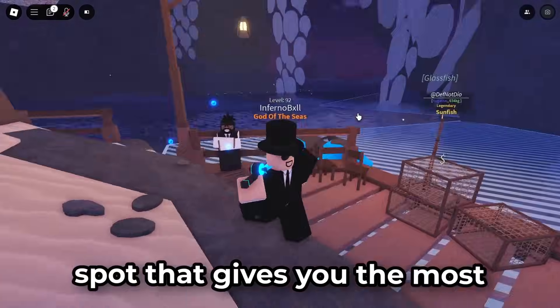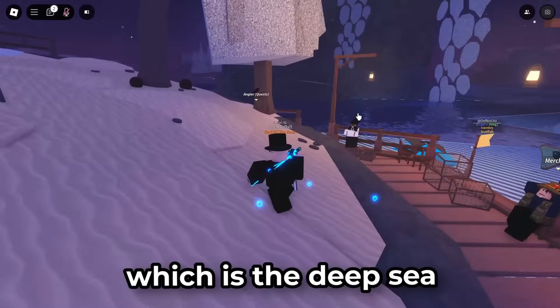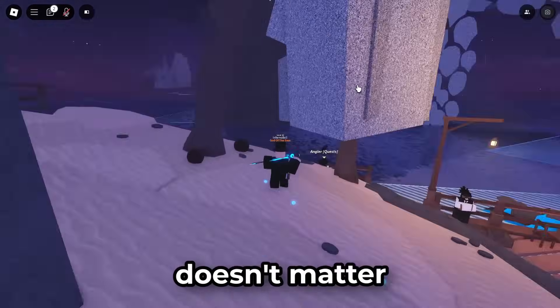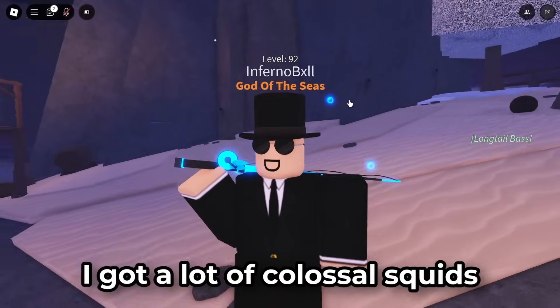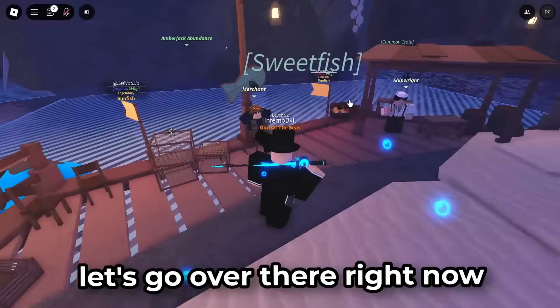Basically, I'll be showing you the spot that gives you the most mythics and legendaries, which is the deep sea or the deep ocean — doesn't matter. It's located near the ends of the map, and over there I got a lot of colossal squids and dolphins, so it's really good. Let's go over there right now.